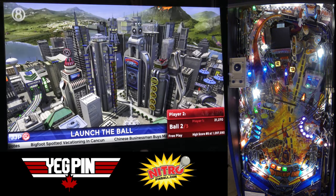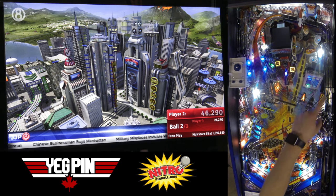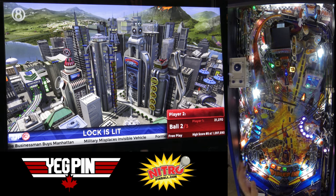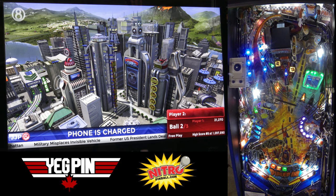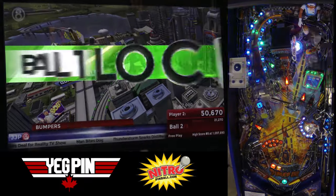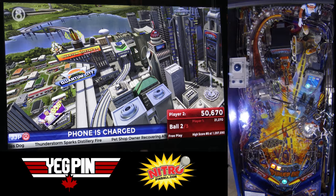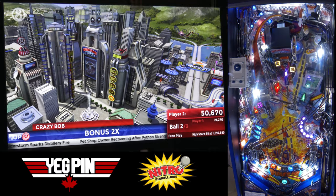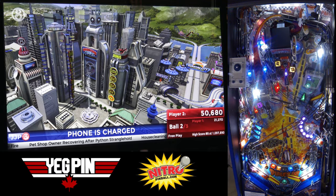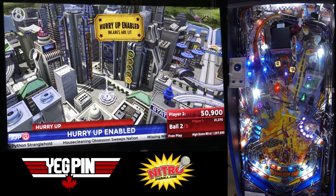So lock is still lit. This is a little gate over here that closes off the pop bumpers — it makes it a little bit easier to get the skill shot. You can still screw it up and not get one of these values, but let it roll back down. You can start multiball if you shoot at the phone right now.